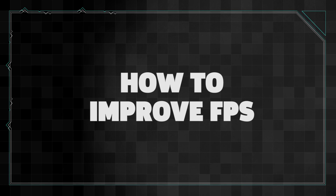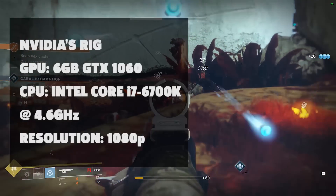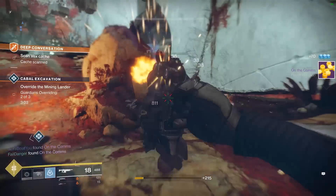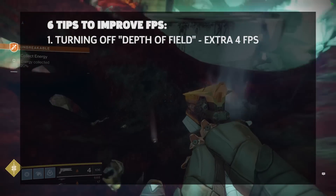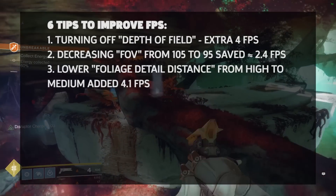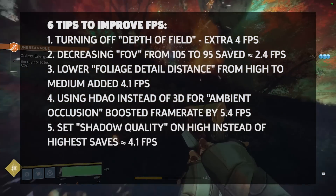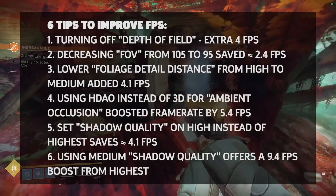Speaking of performance and frame rate, NVIDIA did a comprehensive analysis on each graphics option, their visual differences, and their effect on frames per second. The company used a rig with a 6GB GTX 1060, an Intel Core i7-6700K CPU at 4.6GHz, at 1080p. Key findings: turning off depth of field gave an extra 4fps; going from an FOV of 105 to 95 saved about 2.4fps; setting foliage detail distance from high to medium added 4.1fps; using HDAO instead of 3D for ambient occlusion boosted frame rate by 5.4fps; setting shadow quality to high instead of highest saves about 4.1fps; and using medium shadows offers a 9.4fps boost compared to highest.